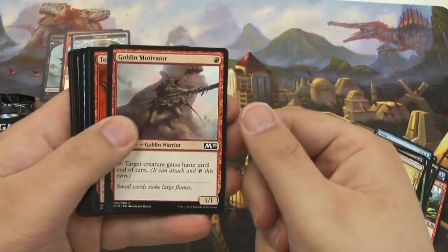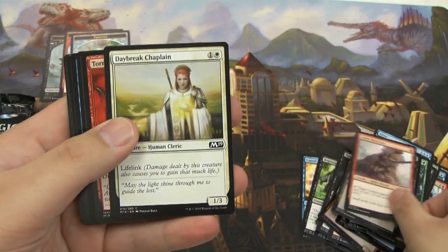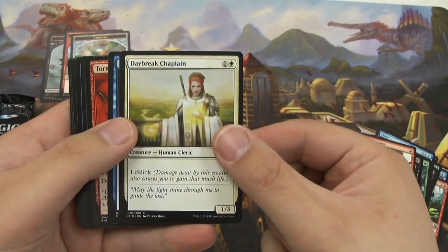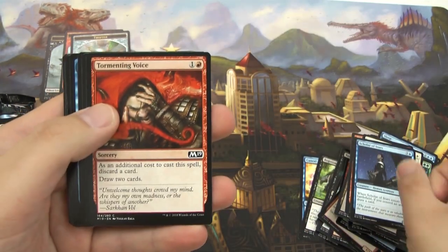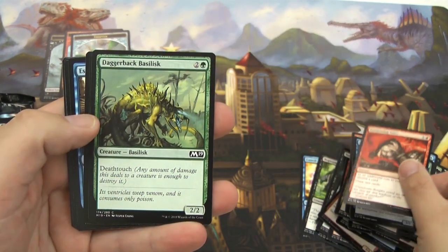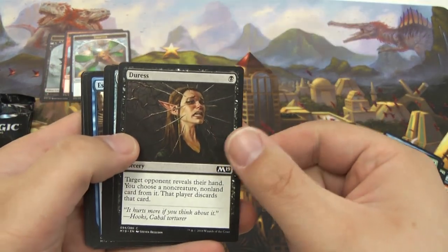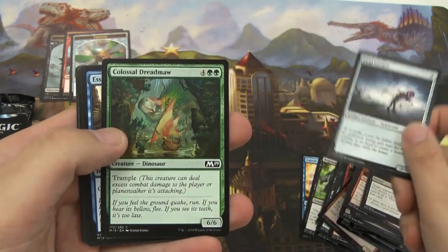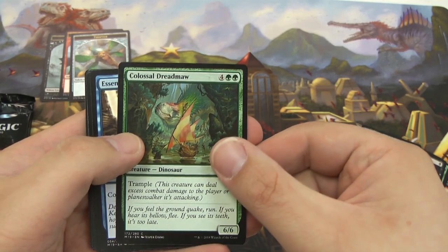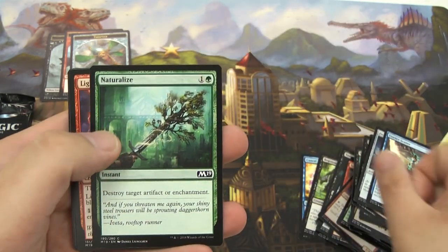Alright, pack four: we have another Goblin Motivator — not bad. Got a Daybreak Chaplain — a little lifelink guy. A Scholar of Stars. A Tormenting Voice. A Daggerback Basilisk. Got a Duress. A Fiend Creeper — that guy looks really creepy. Colossal Dreadmaw — love my dinosaurs! Got another Essence Scatter and another Naturalize.